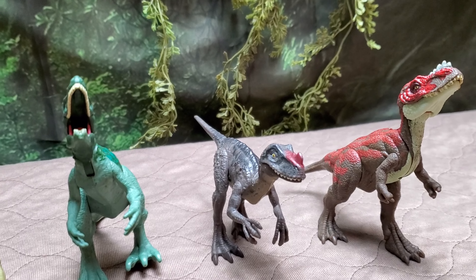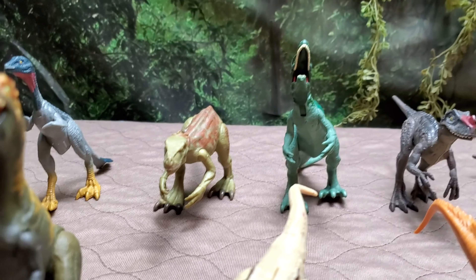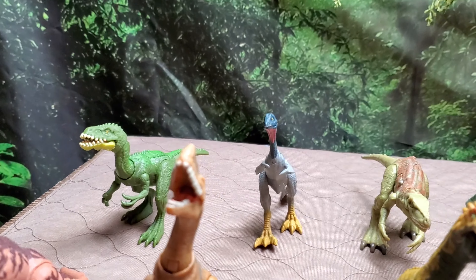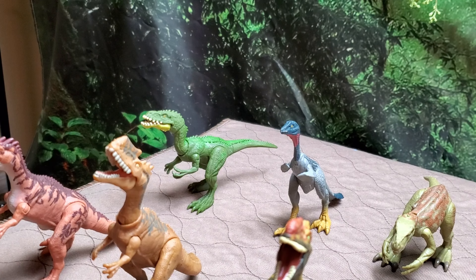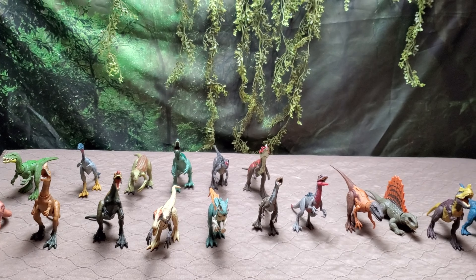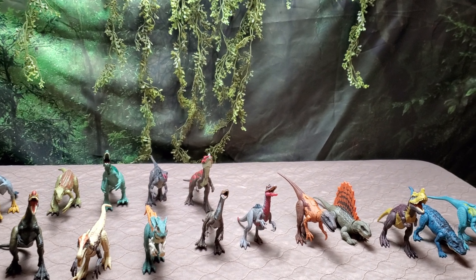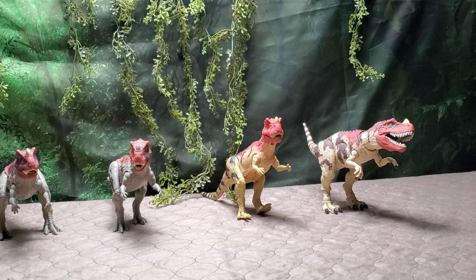More assorted carnivores now — we have an Alioramus, a Proceratosaurus, two Herrerasauruses we're getting upgrades to, a Monolophosaurus and Marshosaurus, and three Monolophosauruses of various releases. Up front we have the Oviraptor and Moros Intrepidus — two new ones. Then older guys like Coelophysis and Troodon from the Telltale game. We also have the new and improved Herrerasaurus, Dimetrodon, Genyodectes, Postosuchus, and Elaphrosaurus.